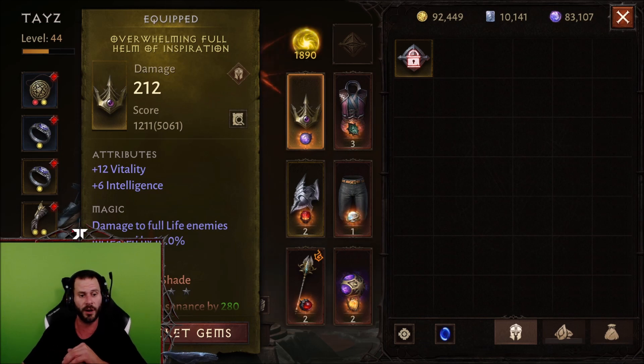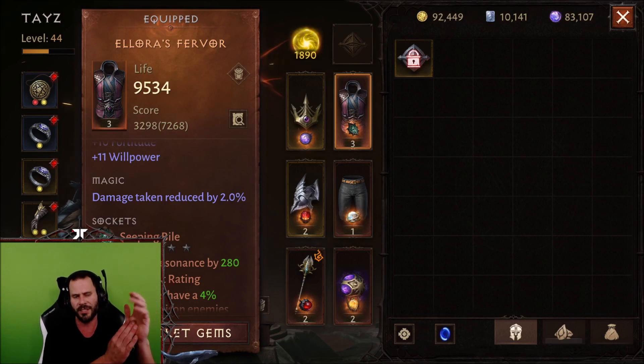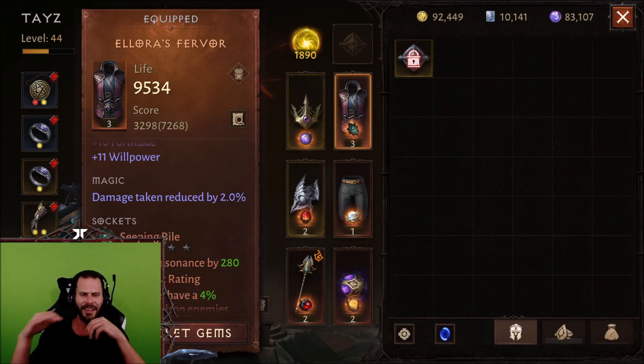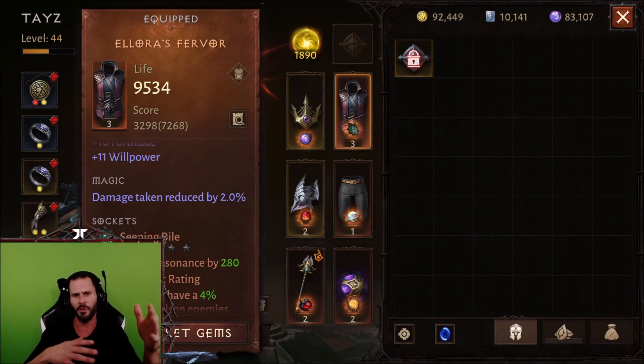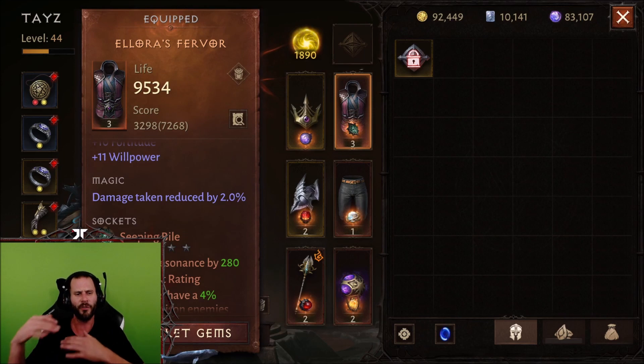I have a two-star rank four Echoing Shade. Now the reason why all these gems are two-star — I did actually drop some three-stars of some of these gems, but at the end of the day my goal is to only have five-star gems. So I don't really want to waste upgrading to a three-star or four-star since I don't know if I'm going to stop playing this character when I get 3,000 or 5,000 resonance. Honestly I haven't made up my mind.